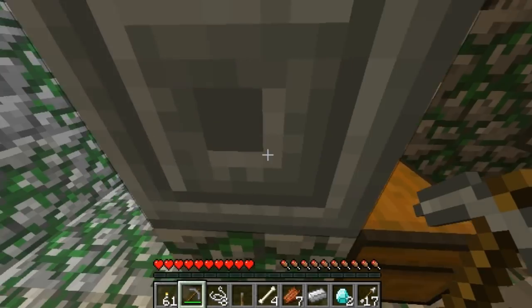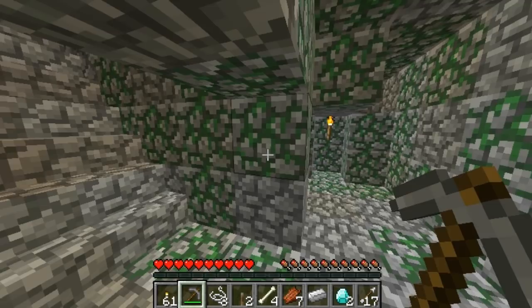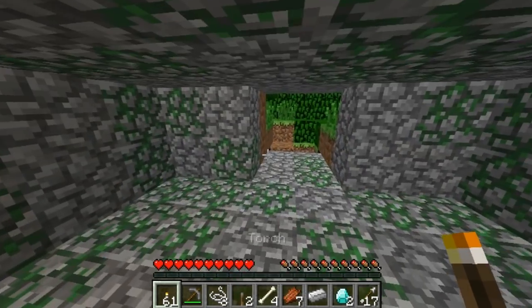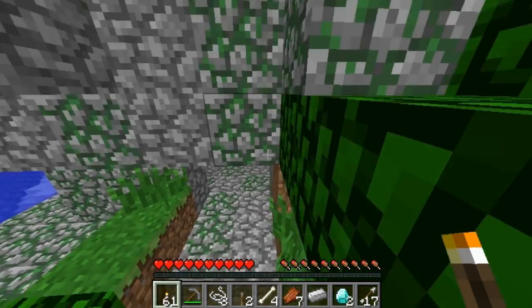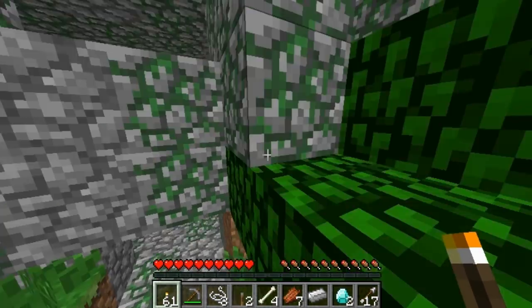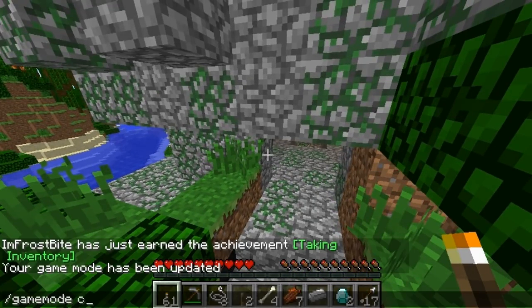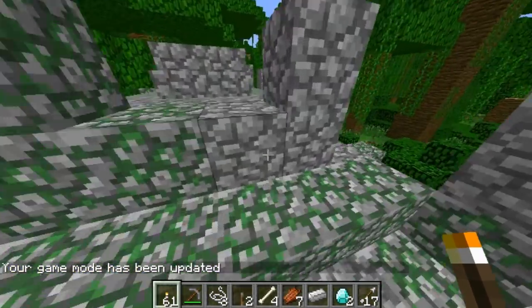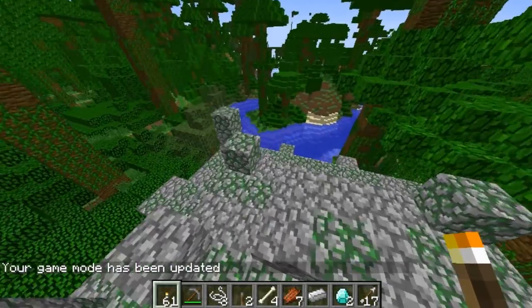You can collect these blocks too if you want to build anything — collect the mossy stone and get anything from here. Overall, it's just a neat little feature in this game, which I think is going to be coming out in title update 14, as 4J Studios has said in their tweet that the TU14 update for Minecraft Xbox 360 is based off of 1.3.1 for Minecraft on PC.